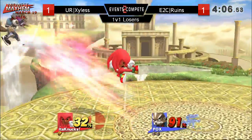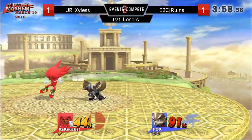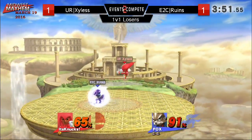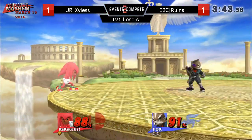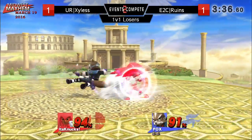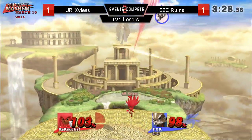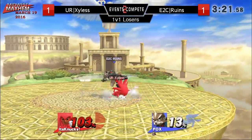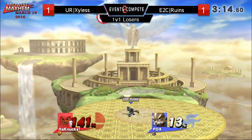He catches the air dodge — very smart from Ruins. He's gonna clean up his stock, so that's living to 166. But he loses that rage, and that's actually pivotal — it means those out-of-shield punishes are not going to kill. Wow, that went right through the shot put. Forward air, can't connect. Going for another forward air. Xylus' jump is so high and he's almost laughing at us — the download might be complete here for Ruins. Down air in the neutral, up tilt.